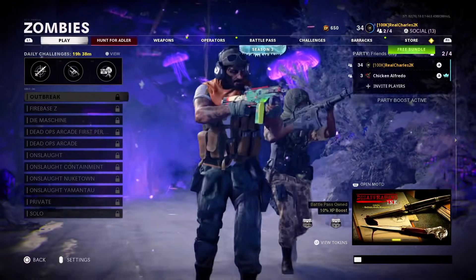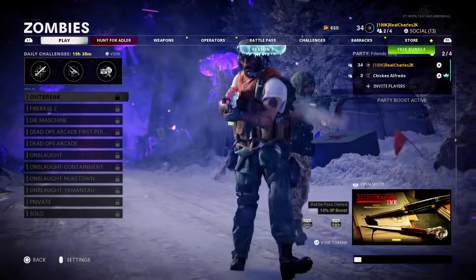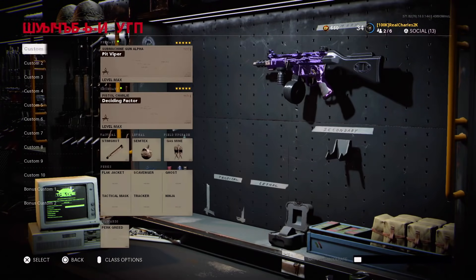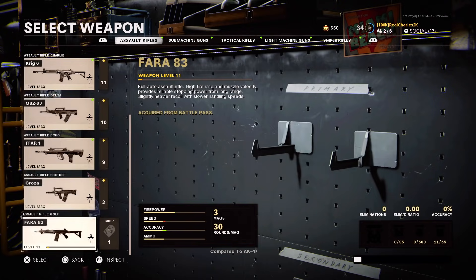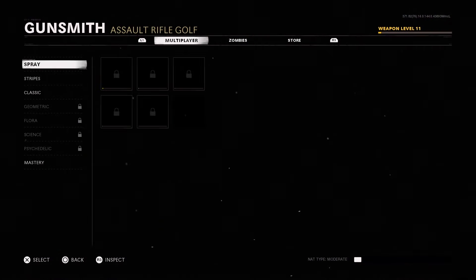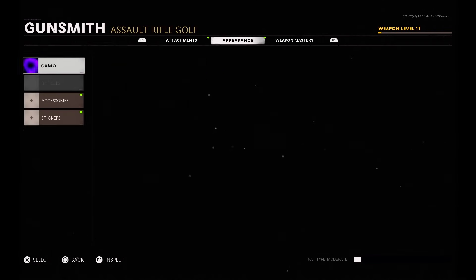Here's the workaround for getting into multiplayer with it. Tell your friend in the lobby to back out, bring the party, and go into multiplayer. Once you get transferred over, go to create a class and select any gun you want. In this instance I'm gonna use the Fara, a gun I do not have maxed. Go to gunsmith, go to camo, go to zombies, go down to mastery, and I have dark ether available. There you guys go.